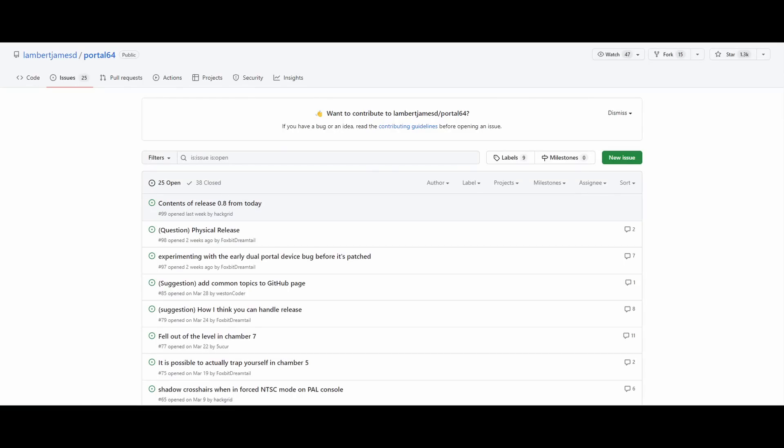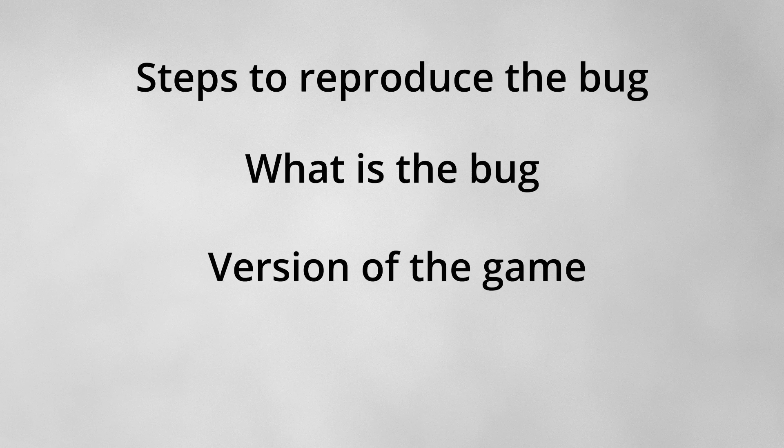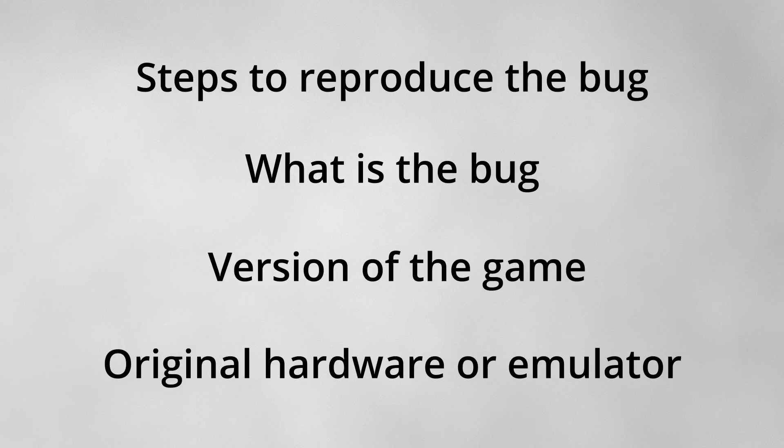I also want to add some vertex lighting to add a little more variety to the levels so everything doesn't just look flat. Now that Portal First Slice is in beta, I'm going to spend more time looking at bug reports and fixing those — play testing would be very helpful. If you find bugs, report them on the GitHub page and be sure to include steps of how the bug is reproduced, what exactly the bug is, and which version of the game you're running — whether on an emulator or hardware.